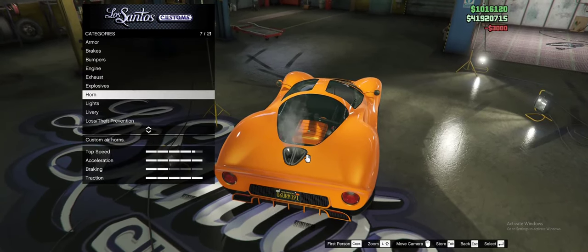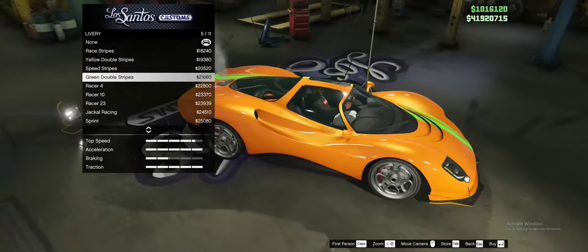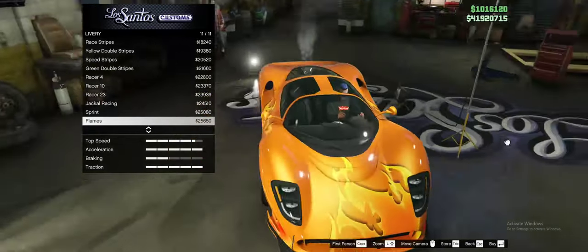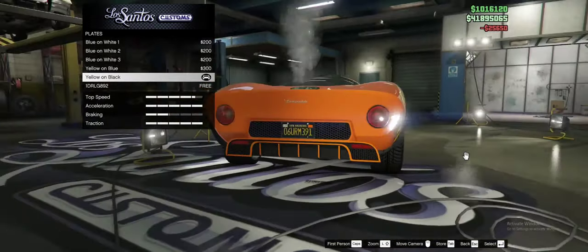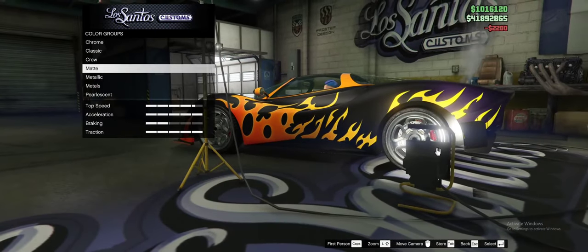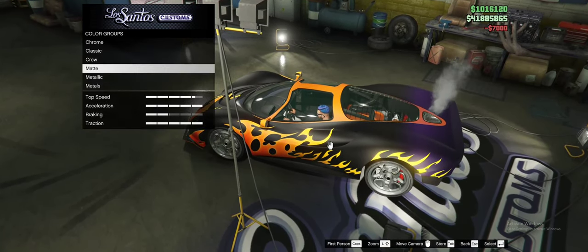Giving it xenon headlights. I'm not going to add neon for this one. For livery there are some good options — this one looks good, and hopefully paired with a matte black paint job it'll look really good. Going with a yellow and black livery. For primary color I'm giving this a matte black. It has some purple in the back which I didn't like, so going matte black. Secondary color will also be matte — let's make it orange since it goes with the flames.